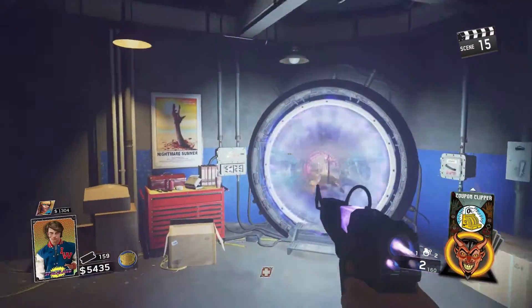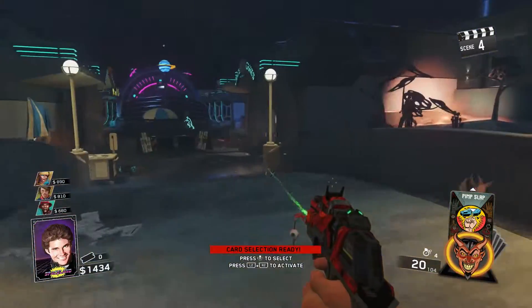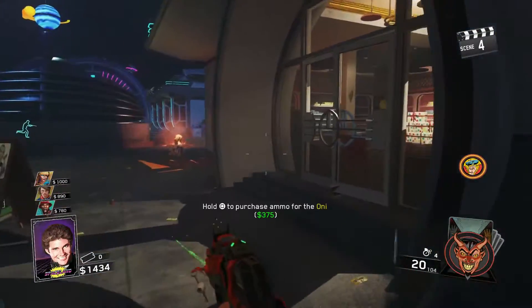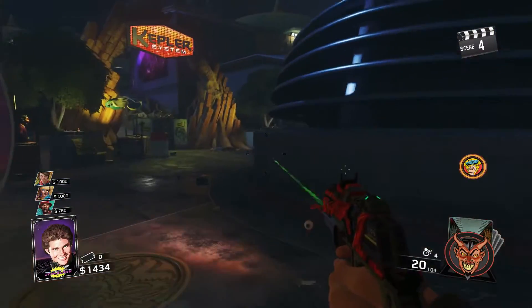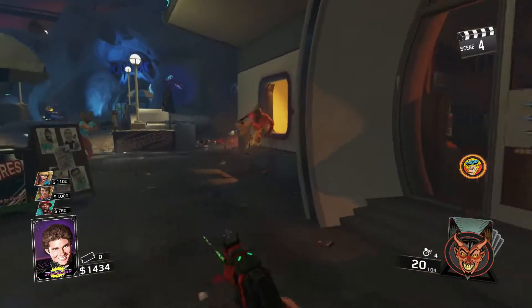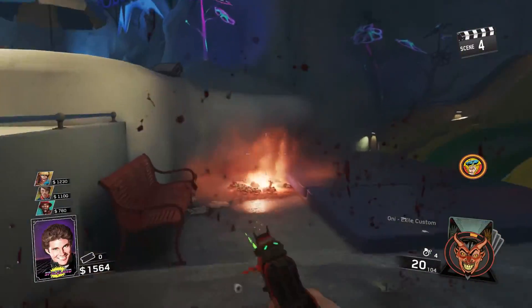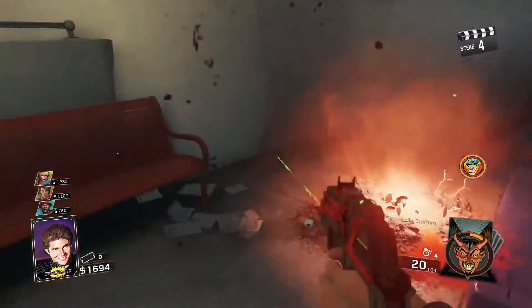The first one is called Pimp Slap — basically every single zombie that you melee will instantly die. This does not work on boss zombies like Brute or aliens, but every zombie that you hit will die no matter what round.